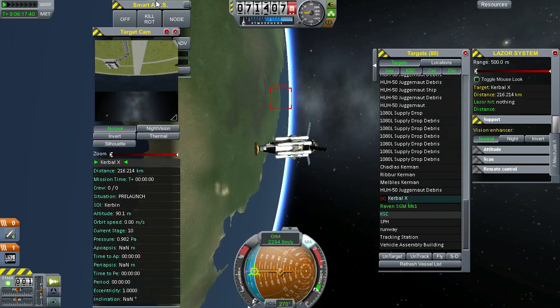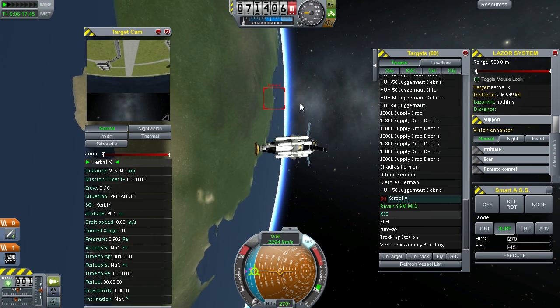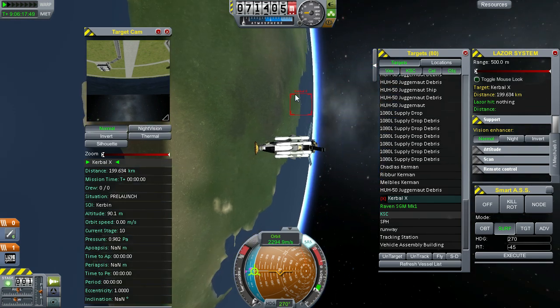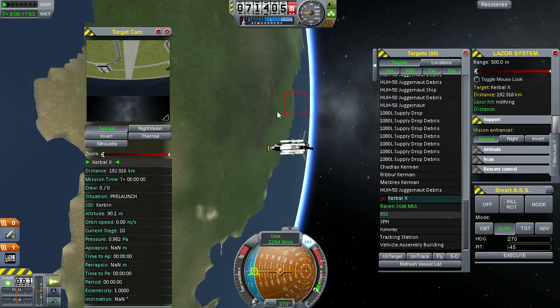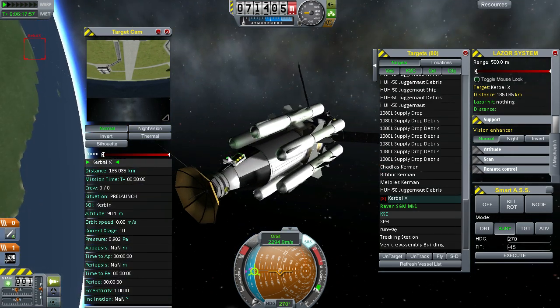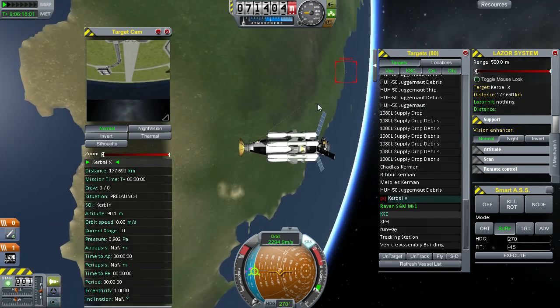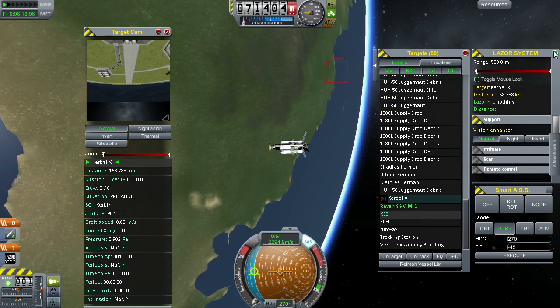This is our target — it is a Kerbal-X, I think. Now the Kerbal-X sucks and that's why we're going to destroy it. I'll show you how to launch a missile in a minute. These are the cruise missiles, along with MechJeb 2. These are the only mods used on this ship, even in the launch mode. I also have a big stock rocket with it.